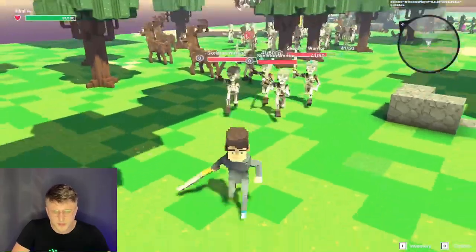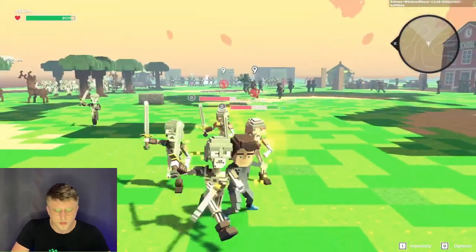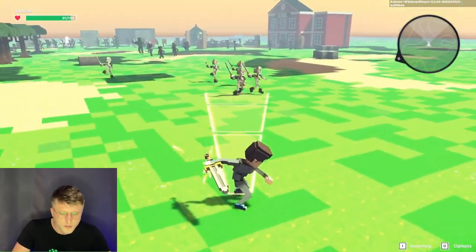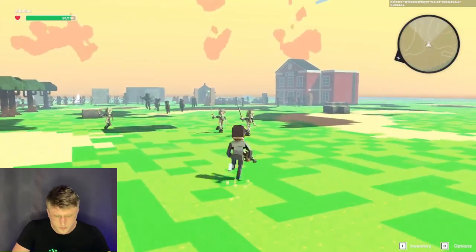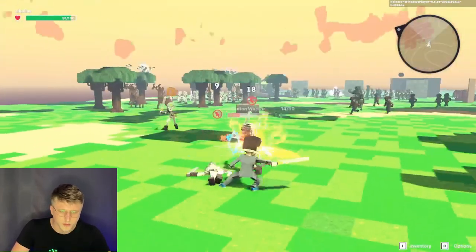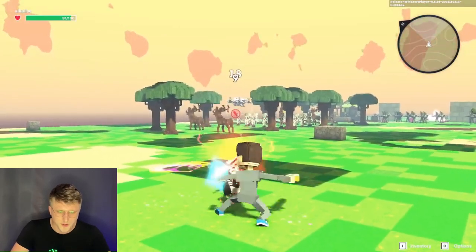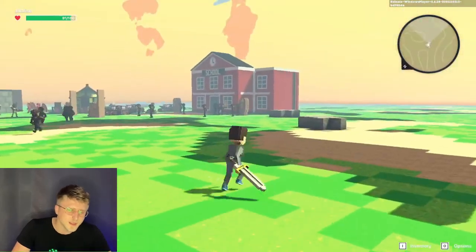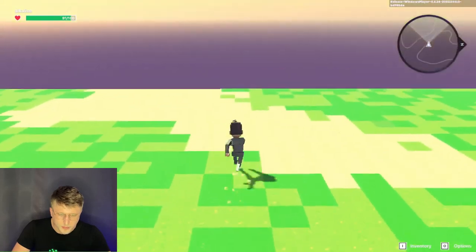Just to show the game mechanics: if you want to attack something, you essentially just left-click, and there are different levels of attacking. The so-called haymaker — you just hold press and then let go, and he has to charge in order to do that. It's a ranged attack as well. For just quick attacks, essentially just rapid-fire the left-click button. These guys aren't approaching right now, but still, like it's an alpha — it's slick.